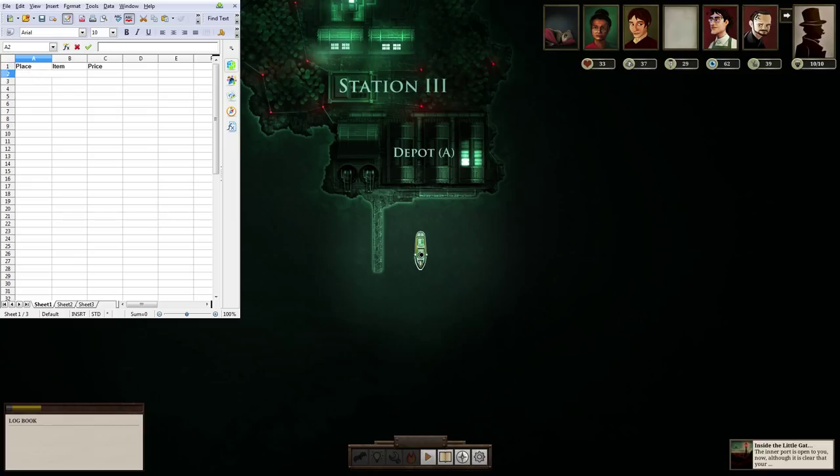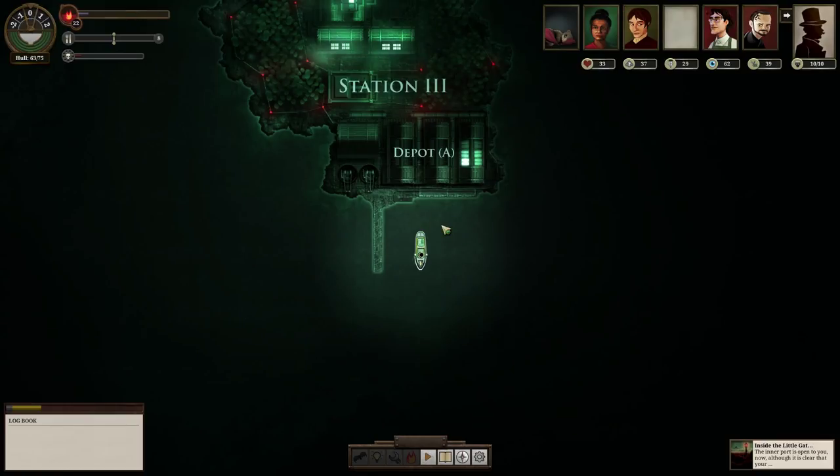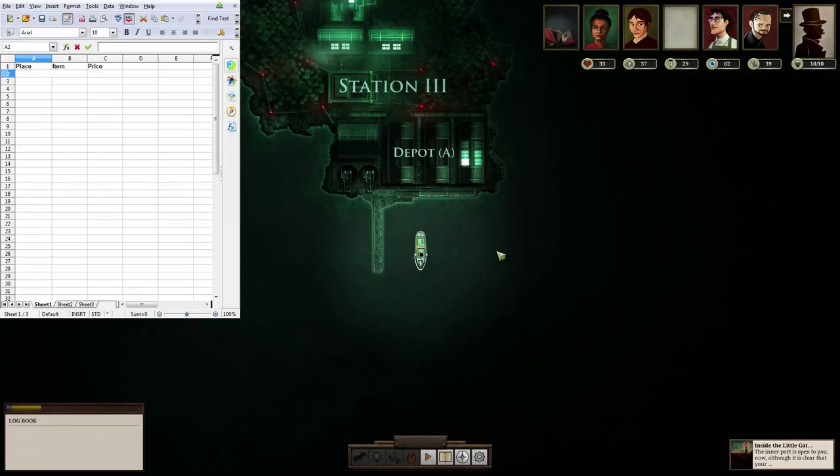I'm going to make my own spreadsheet and record exactly what place has what and for what price. It's not exactly the best spreadsheet — I'm sure I can make it a lot better, and I don't think I can easily sort by item. If the information ends up being unwieldy I can always put it into some other system. I think it's just more fun to do it on my own — my captain's log. I'm sure I could look this stuff up in a wiki, but maybe it's randomized; I'm not quite sure.